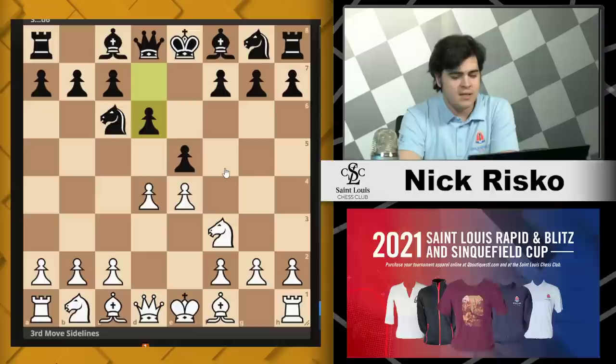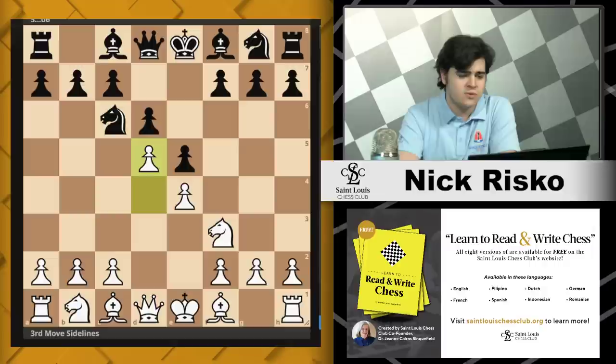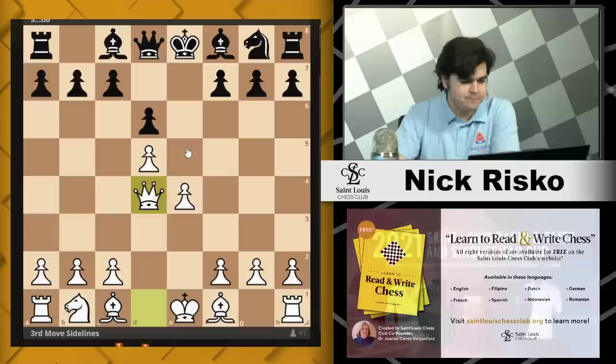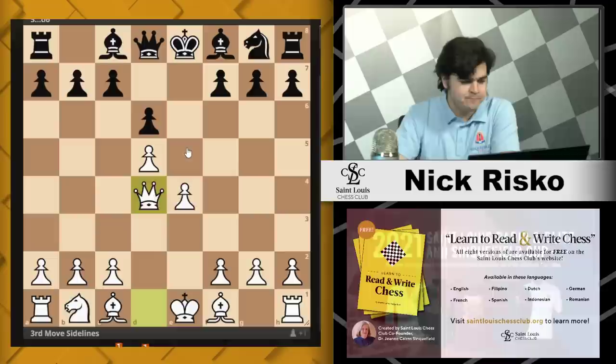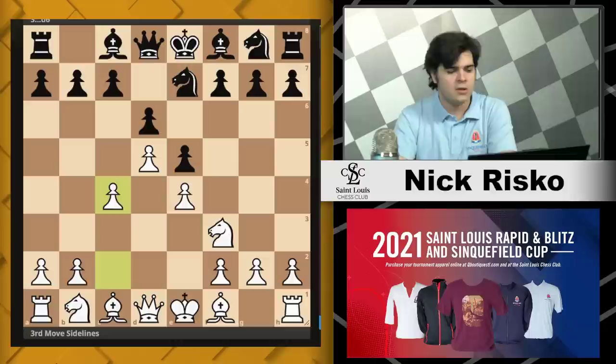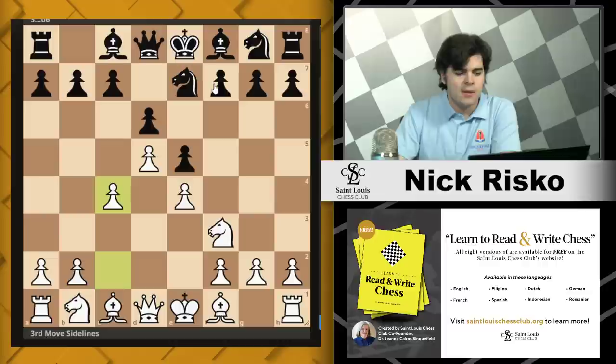My main recommendation is actually d5 — I think d5 is a rather forcing line which should be easy to remember. This knight has a decision to make, and most commonly it's going to go back to e7. You can't go to d4 again just because of takes, takes, takes and you're down a pawn. So you go back to e7, and white should go c4 to solidify the center. Black has two tries here — the course I was looking at said knight f6 is the main move, and it is. But I was doing some games against club members earlier today, and f5 was tried a couple times, which I thought was very interesting.